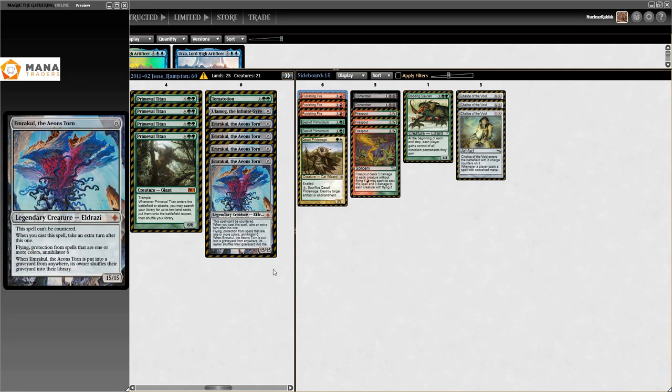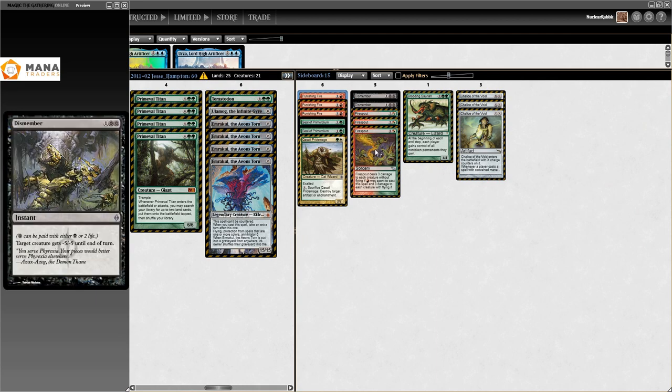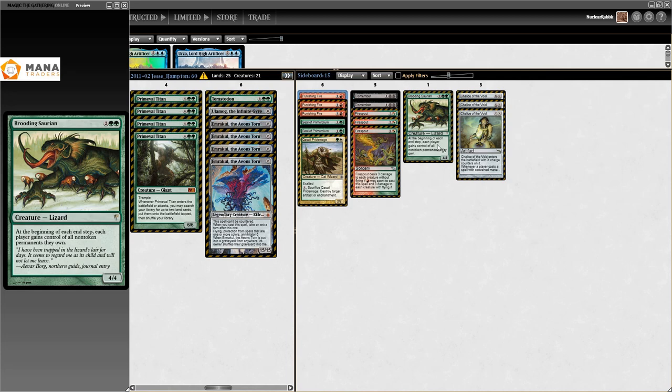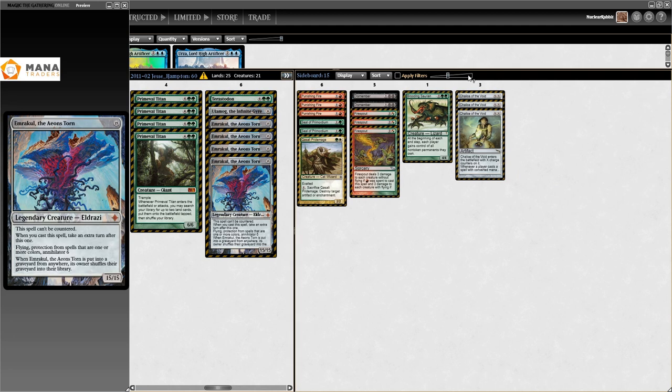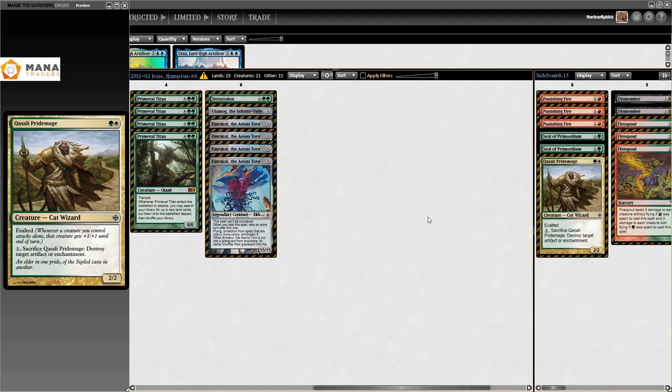There's also Punishing Fire in the sideboard for Grove of the Burnwillows, Seal of Primordium, and Brooding Saurian. I honestly don't know why Brooding Saurian is in here. Chalice of the Void is in here as well — just all the fun stuff. This deck generates an absolutely insane amount of mana very fast and is super consistent.